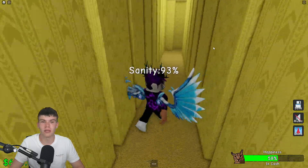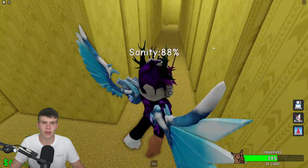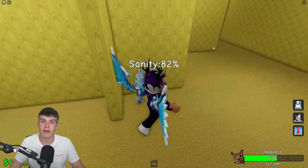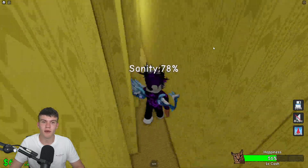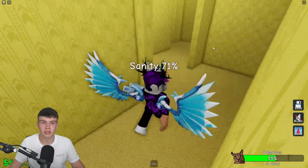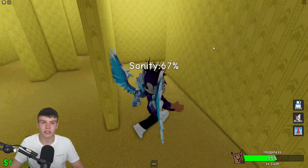We need to get through here before our sanity runs out. We need to go through several different backroom areas and make it through all the different doors. What I recommend is just continually going along one side of the wall, because that'll eventually make you go through every part of the back rooms.